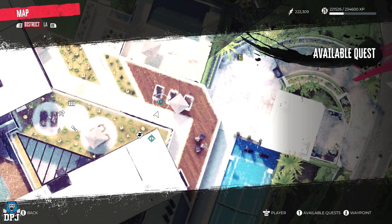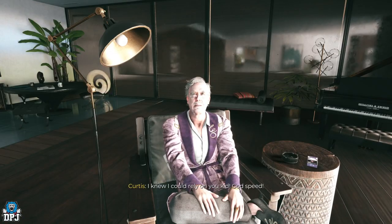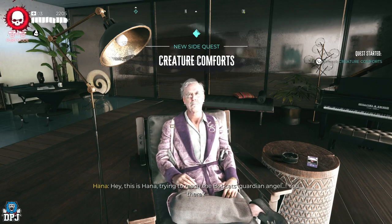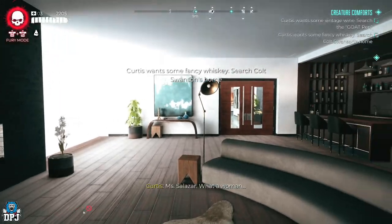You do not have to complete the game to get this side quest. As you do progress, he will eventually have this quest for you, so if he doesn't so far, keep checking back. The second quest is called Creature Comforts and it sees you going out on an errand run for Curtis, as he wants you to pick up some whiskey, wine, and cigars.